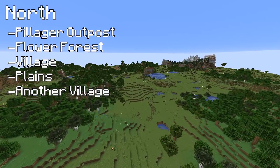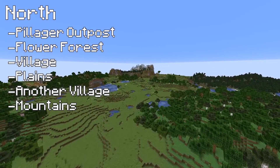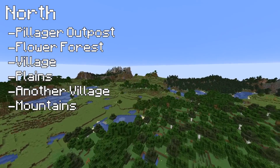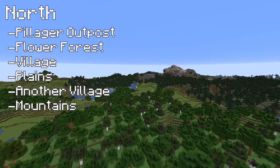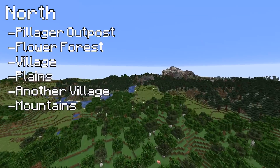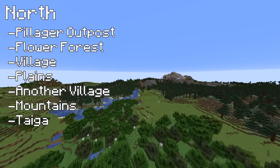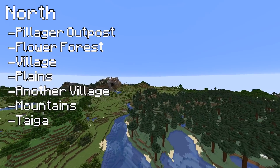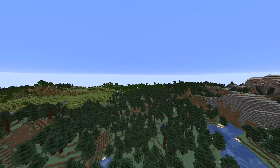There's another village just over there as well. A mountain biome there for all of your mining requirements, another mountain biome there for all your mountain requirements - so you could basically strip mine across, branch mine, and then the taiga just continues on. There's an interesting little rock formation there - you could do something with that as well.